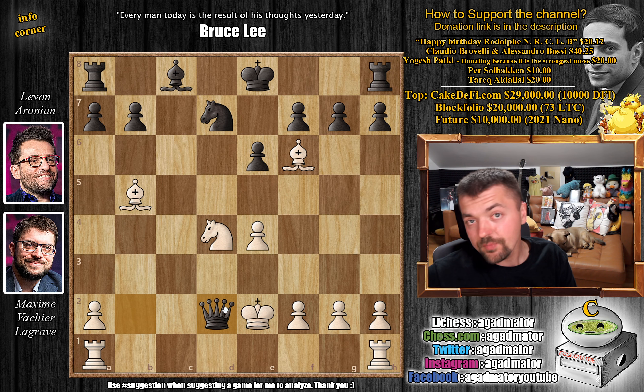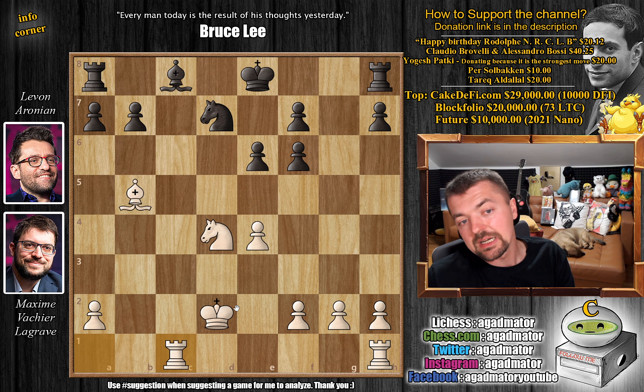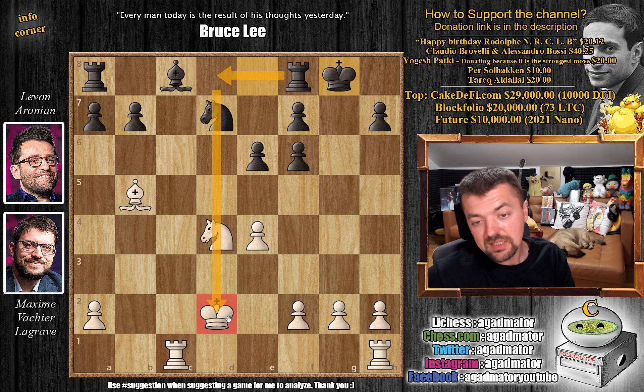So queen captures on d2 — Levon trades here. King captures and g captures on f6. Now just rook 8 to c1. If you look at the position, Levon is up a pawn. However, Maxim is up in development and his position is maybe more enjoyable to play. Levon has doubled f-pawns, but it doesn't appear to be a weakness as you do control a lot of squares. So it's for Maxim to prove that this is anything for white. Here we have castles — Levon castles for safety and to bring the rook into the game more easily.